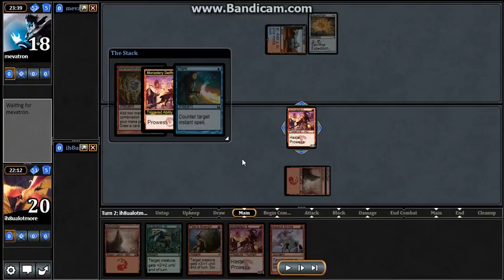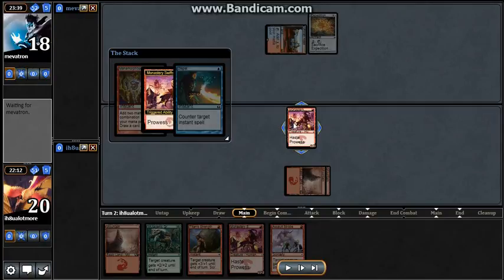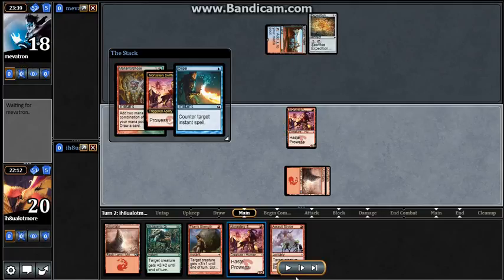Because this Monastery Swiftspear can do 20 damage — she gets 4 Prowess triggers off the spells I play. Mutagenic Growth and Titan's Strength give her 5 more with Double Strike, so she was dealing 20 damage on turn 2.